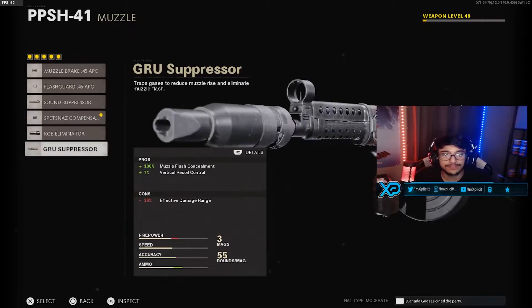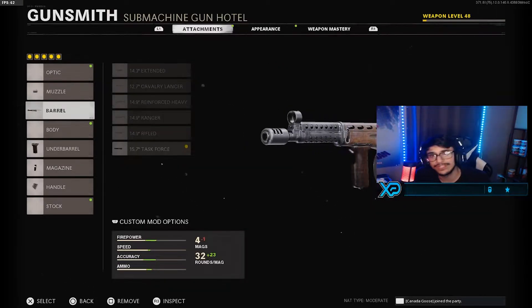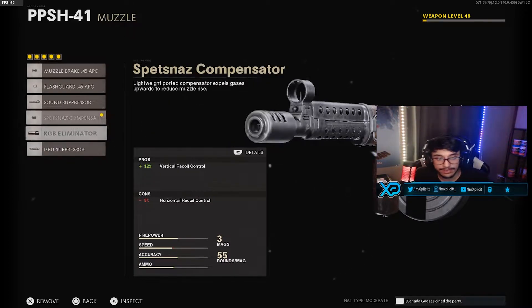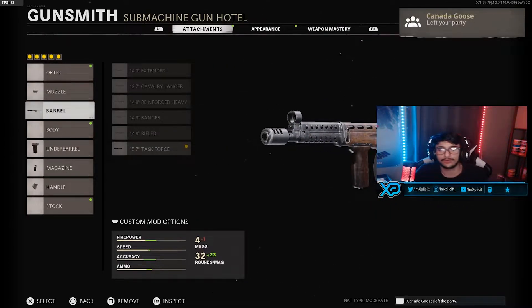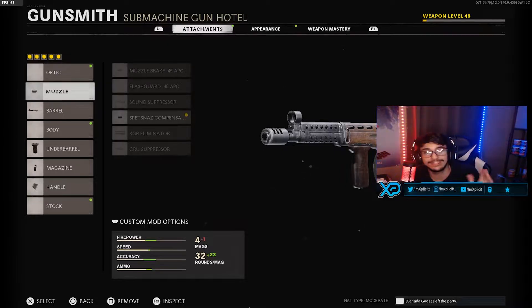For the muzzle, you guys want the Spetsnaz Compensator. That will give you vertical recoil control and you will lose a little bit of horizontal. But keep in mind that it basically equals out the recoil, because this gun has a lot of horizontal and vertical — not too much vertical but more horizontal. We'll get more into that later.